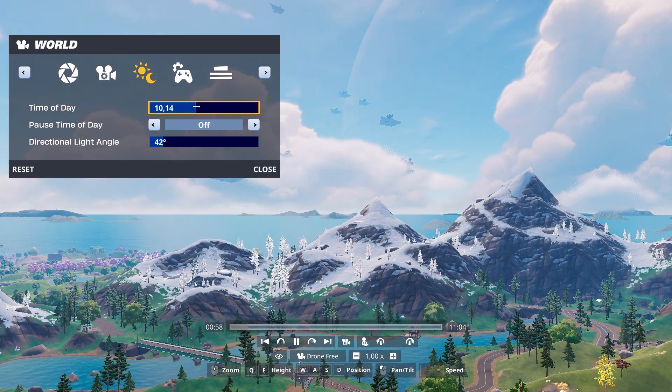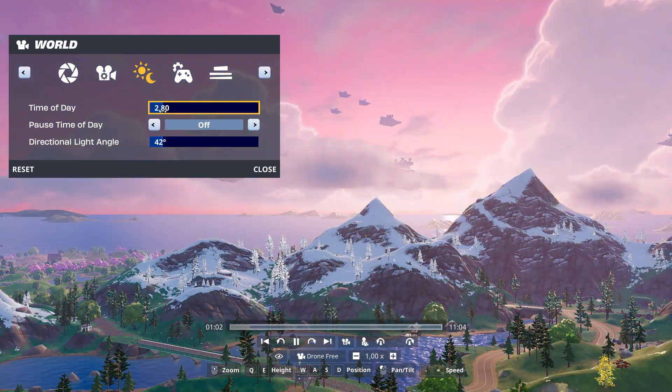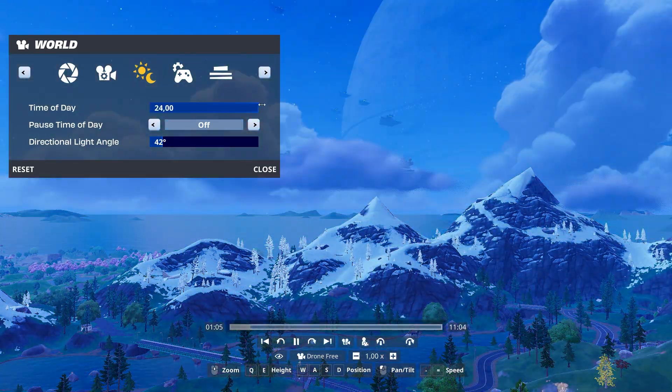In Fortnite, the time of day changes a lot, so in each lighting condition the shaders are a little bit different. This is one of the reasons why it takes so long to fully compile your shaders.